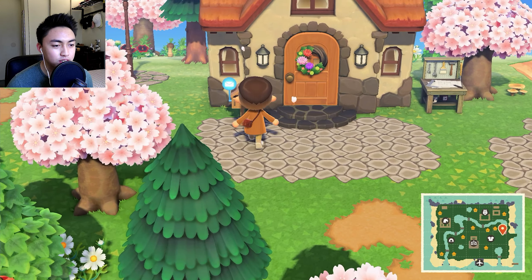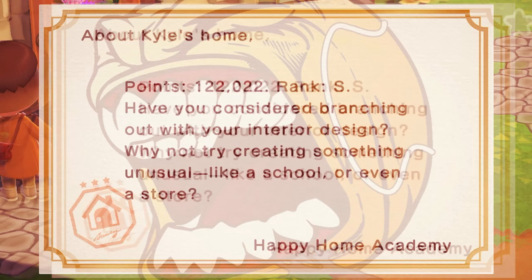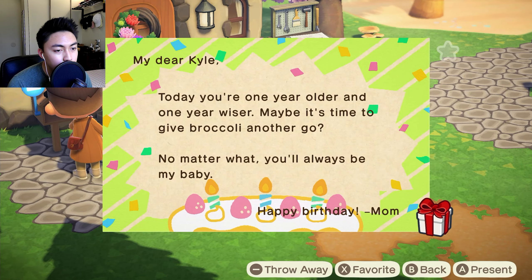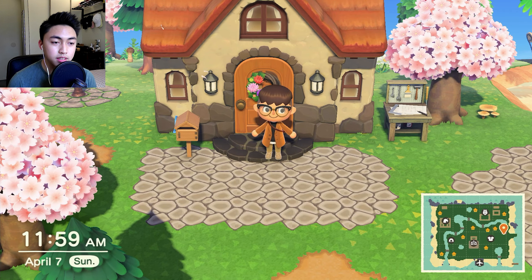We'll start with a lovely home, check our mail first actually. S rank, S rank home — best home! 'My dear Kyle, today you're one year older and one year wiser. Maybe it's time to give broccoli another go. No matter what, you'll always be my baby. Happy birthday.' My birthday was very long ago okay.